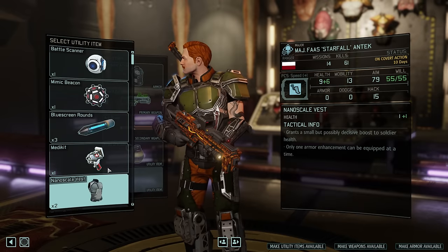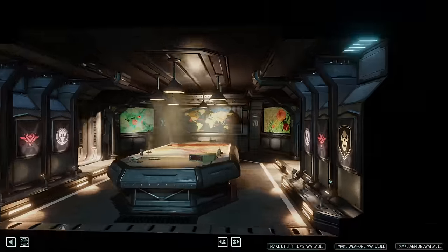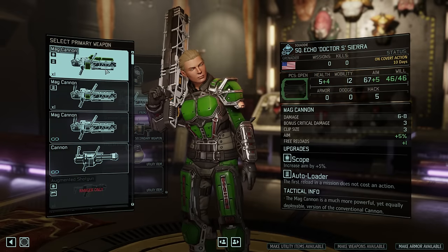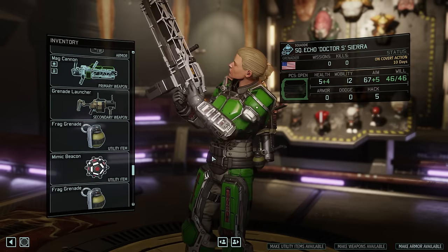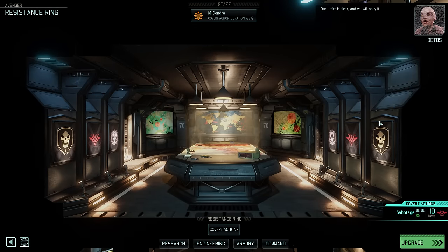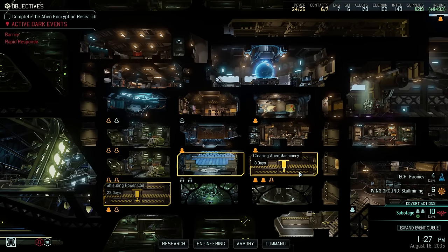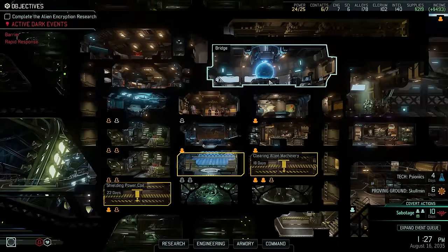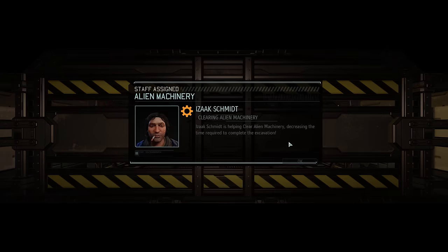However, there is still a high risk of getting ambushed, so let's prepare accordingly. That means Starfall will get a shotgun that already has a few attachments, and will also get a battle scanner just in case. Grenadier Sierra meanwhile gets the best mag cannon we currently have, which admittedly doesn't mean much. We definitely have a few better attachments still lying around that we could use. As an emergency option she gets a mimic beacon, and with that I think we're set - let's send the two of them out to reduce the Avatar Project counter once more. Now at this point, before we continue scanning, we first have to reassign the engineer we just sent out on the previous covert action. Dr. Isaac Schmidt is ready and available again, so let's put him back on excavation duty, preferably not in the spot that Dylan Schmidt already occupies. Eventually once we have everyone sorted out we can continue scanning.